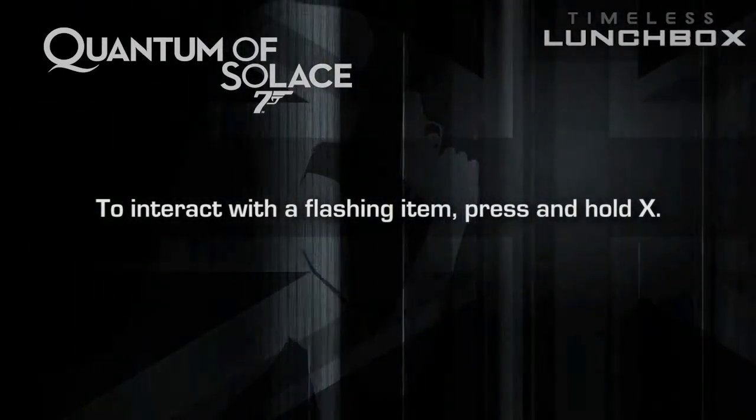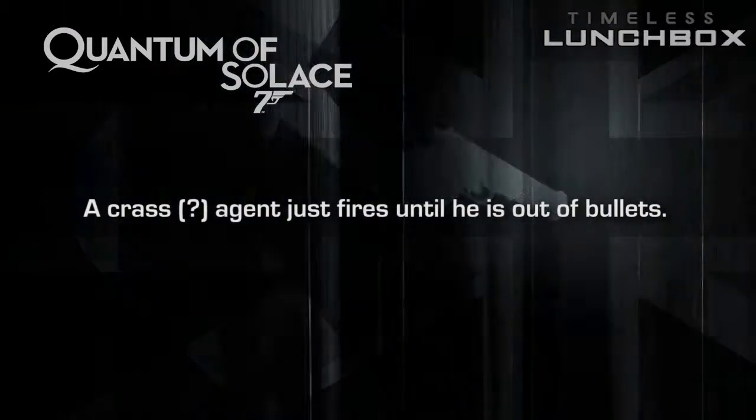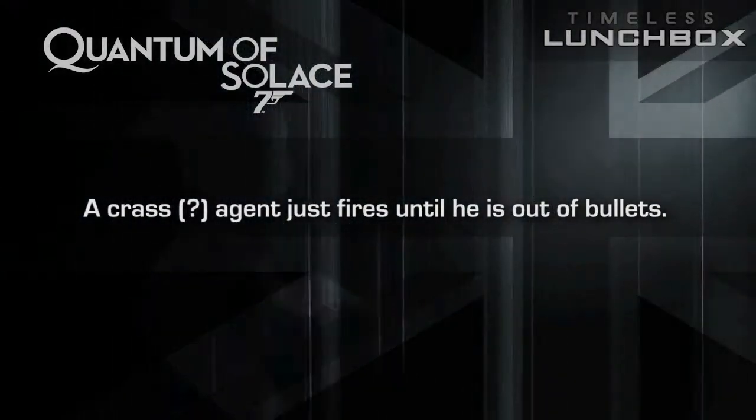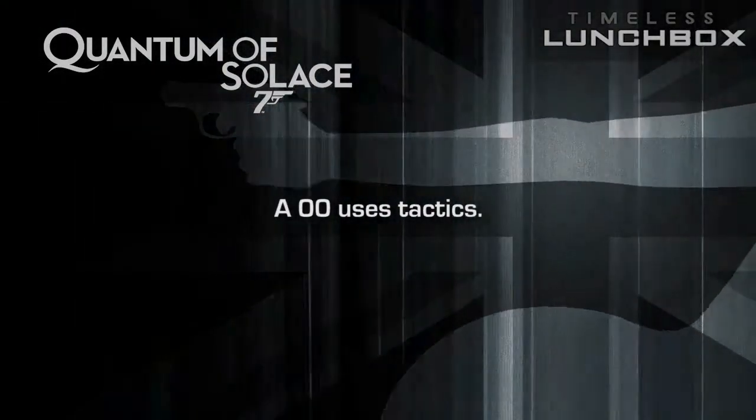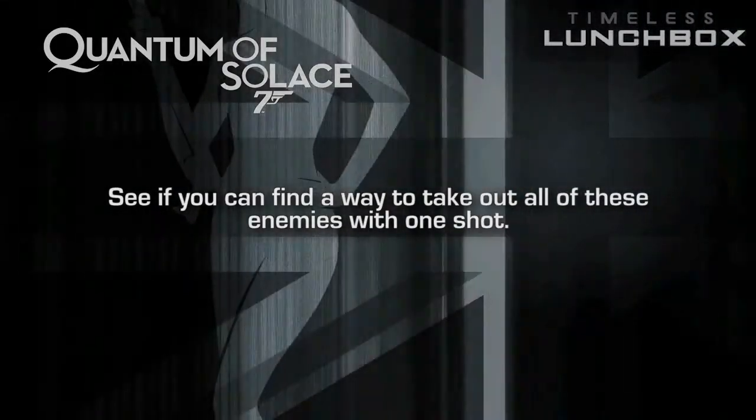To interact with a flashing item, press and hold X. A grass agent just fires until he is out of bullets. A double O uses tactics. See if you can find a way to take out all of these enemies with one shot.